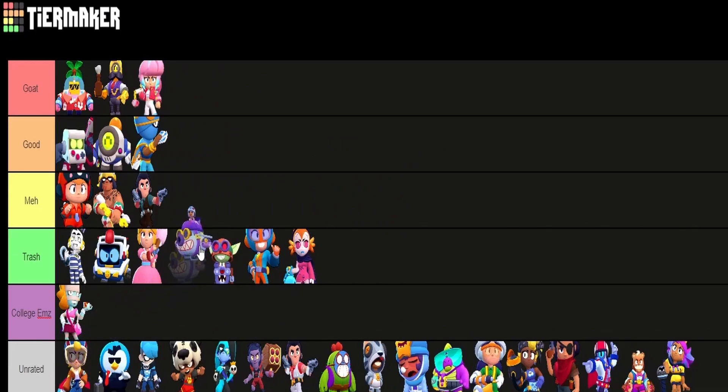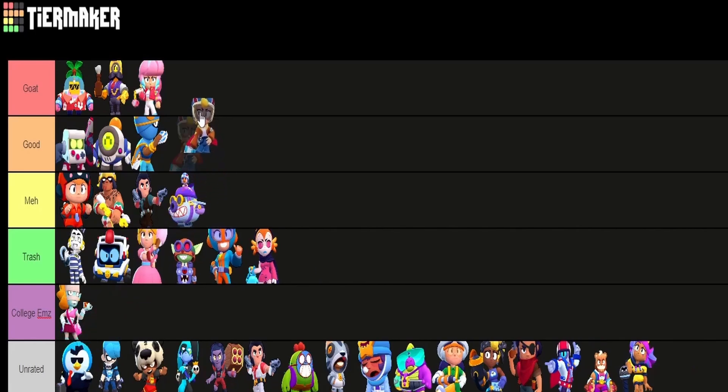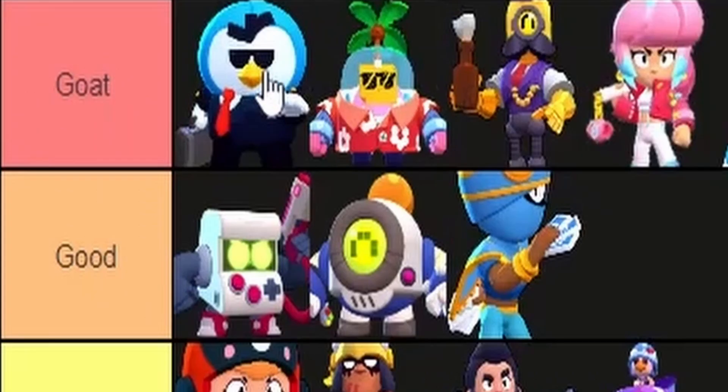Hank — I think it's meh. It's not ugly enough that I'd put it trash. I don't feel negatively about it, but I still don't see the difference. This one I don't know. Agent P is a banger — it has to go in goat. It's the best skin in the game.